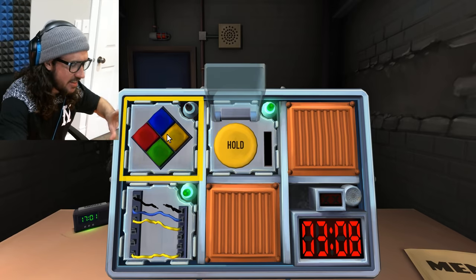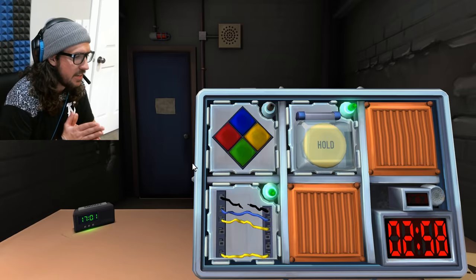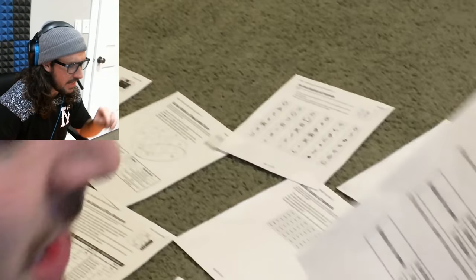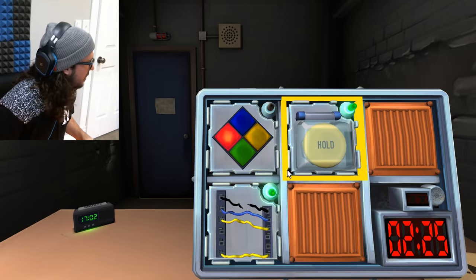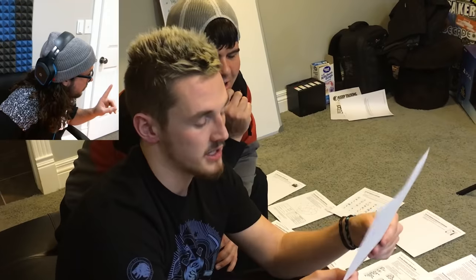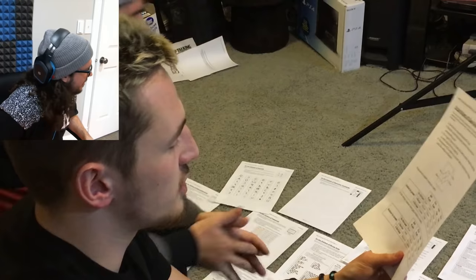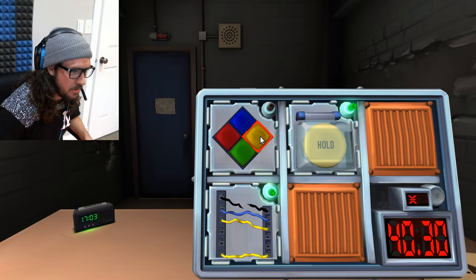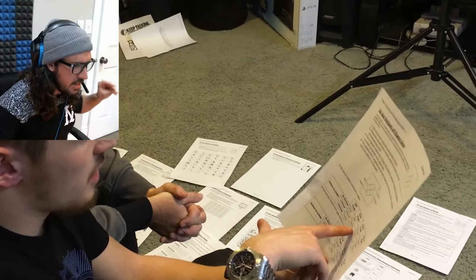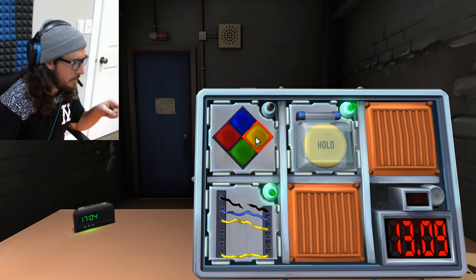Wait, wait - one more. There's a Simon Says red, blue, green, yellow thing. The red is flashing right now. Should I click the red button that's blinking? Read the manual. Just press red. Pushed it - it got mad. That gave us a strike! Guys, we have 30 seconds. You have to click yellow. We're going to die. I clicked it - now what? Red, yellow? You're supposed to follow the sequence in order like a memory thing. I thought it was red, yellow. No!